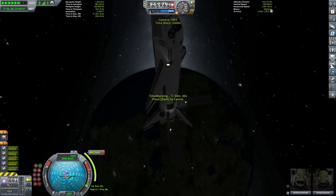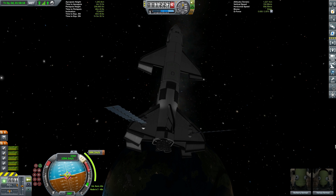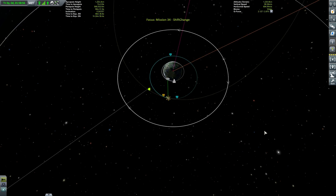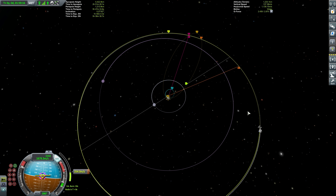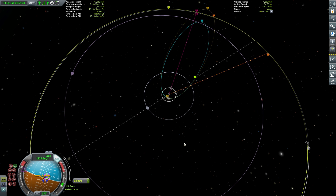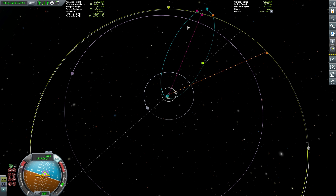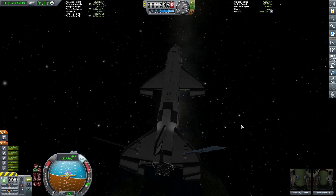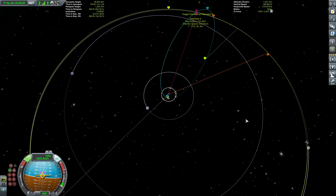We will now time warp around to our maneuver node so that we can begin our burn to escape from low Kerbin orbit. We have a burn of around 830 meters per second to do. We need to come way up above the Moon's orbit, even above Minmus's orbit, because we parked our asteroid and the Prosperity Space Station on a very high orbit. Vessels can come all the way up here, refuel fully, and then plunge back down into Kerbin's gravity well to take advantage of the Oberth effect, which decreases the delta-V requirements needed to transfer to other bodies in the Kerbol system. Now that our main burn is complete and our intercept is close, we're switching on our RCS to do very small adjustments using the H and N keys to get that intercept even closer.